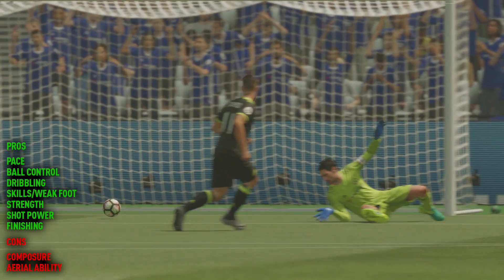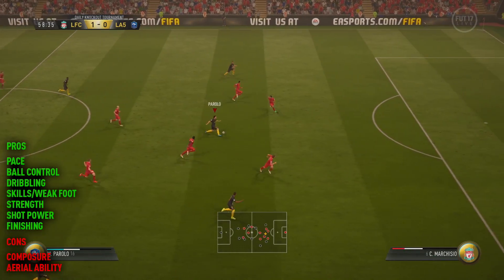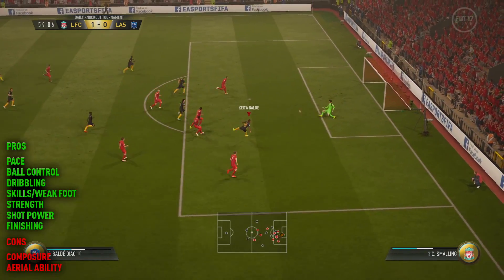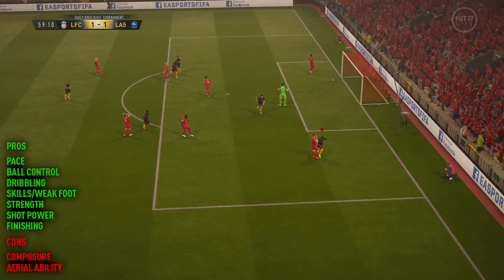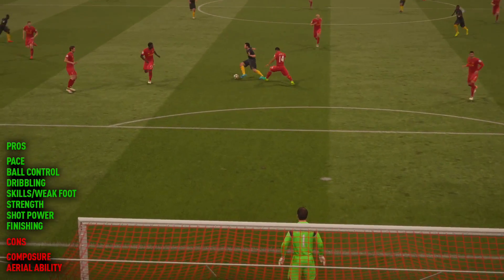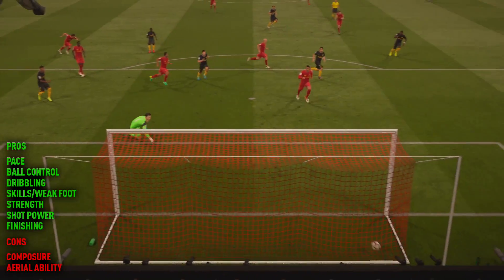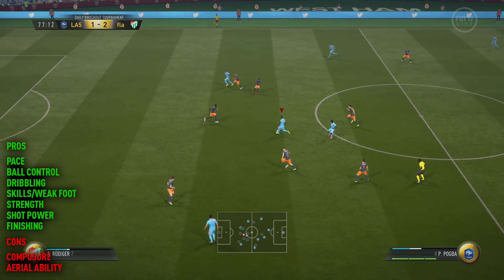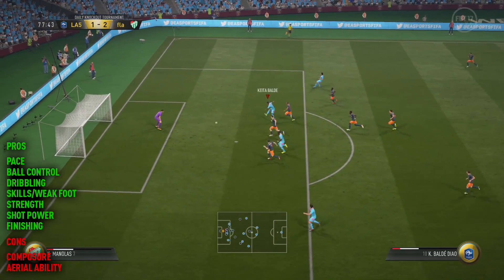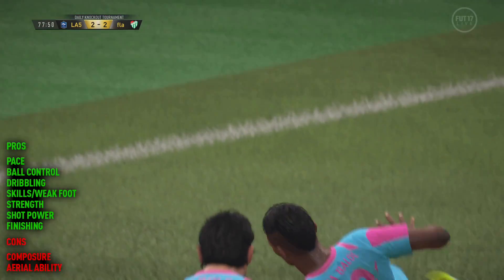The next thing I was very impressed with was Keita's strength. As I said, we've boosted him up to 95 strength in-game, and he is six foot tall, so he does have a good physical presence. Just not really reliable up in the air, but in terms of actual physical battles with strong defenders, you'll find yourself coming out ahead of the defender one-on-one with the goalkeeper quite a lot of times. It was very impressive — he just managed to hold defenders off to get some extra space and be ready to pull that trigger and score the goal.